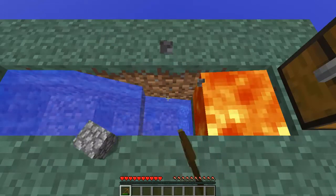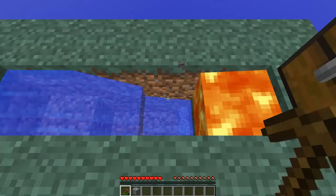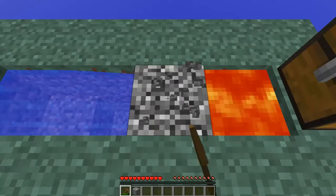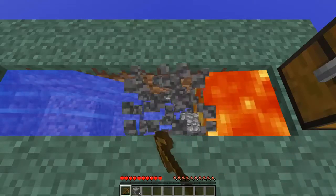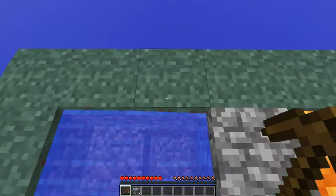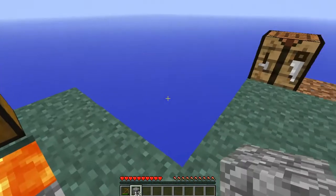Other challenges include: build a house, expand the island, make a melon farm, make a pumpkin farm, make a reed and sugar cane farm, make a wheat farm, make a giant red mushroom. We've got 13 cobblestone so we can expand it out a bit more.